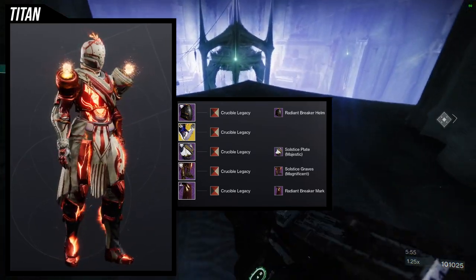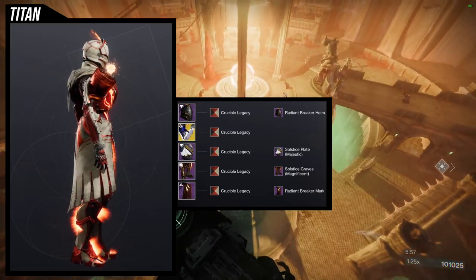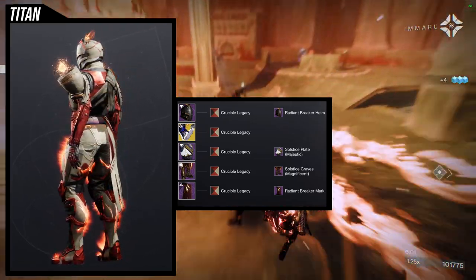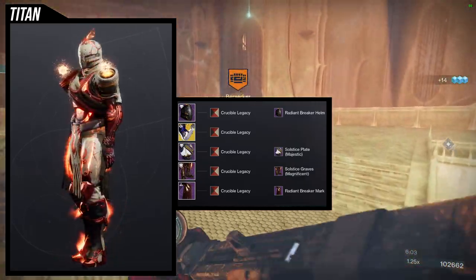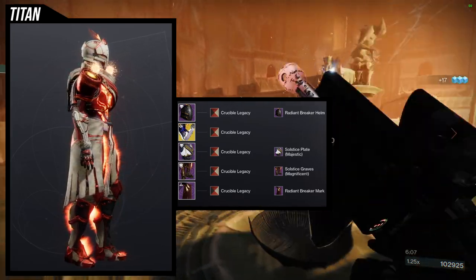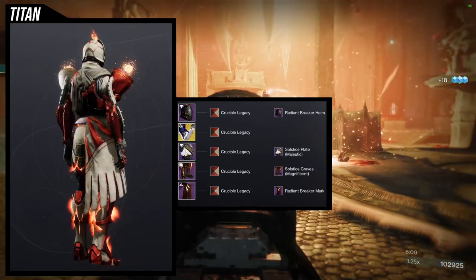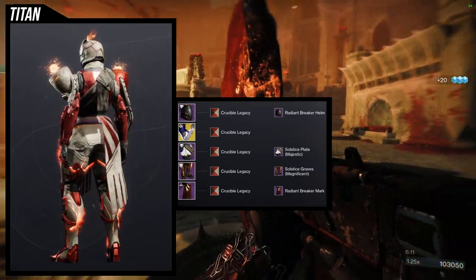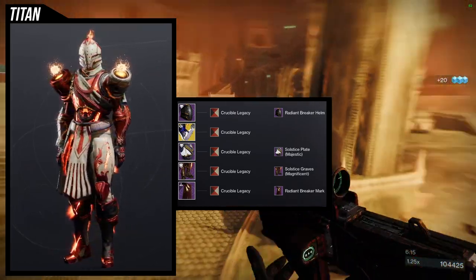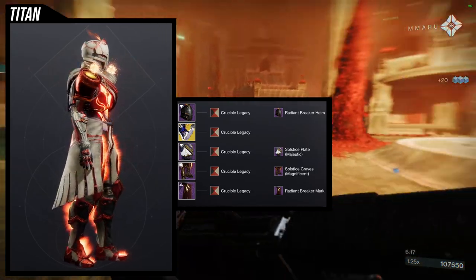That's why I ended up using these boots — if we're going for asymmetry, I'm going all the way. It ends up being three asymmetrical looks in one set, which I think is really cool. The thing that surprised me the most, honestly, is the shader Crucible Legacy — I just was not expecting myself to use it, but I think it came out so freaking cool. Let me know what you guys think in the comments below.